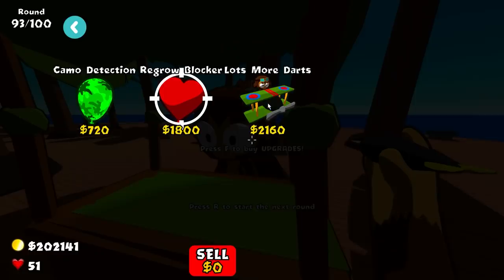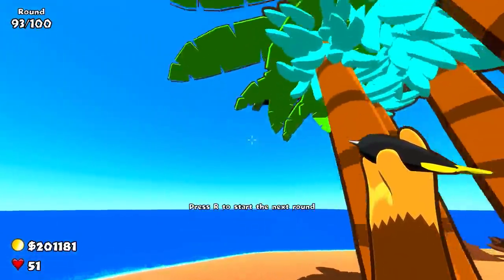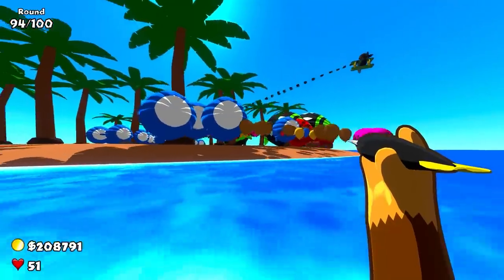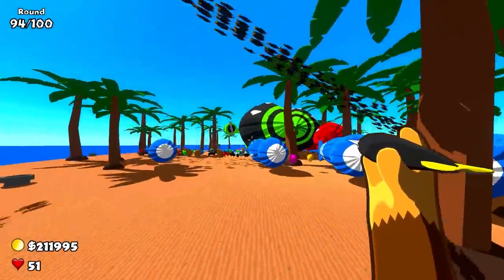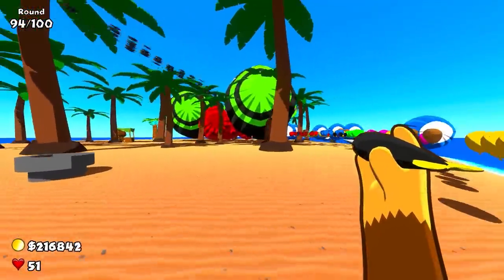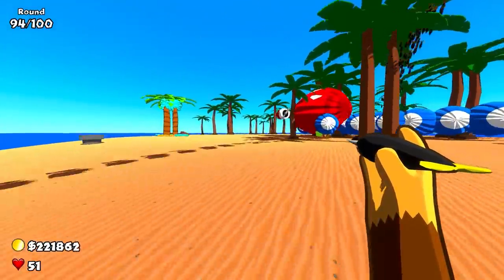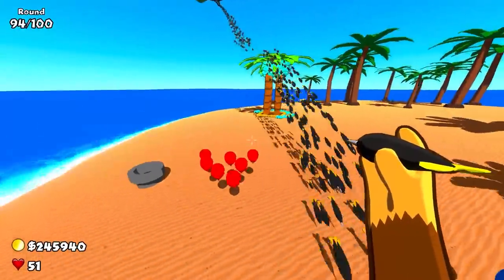We haven't gone for the Monkey Ace yet. If we just go for the Lots More Darts upgrade — is the actual Ace flying around in the sky going to shoot hypersonic darts? It does! That is so awesome! We basically don't have to do anything. This Ace is absolutely shredding everything with hypersonic darts, and we haven't even got the Spectre yet. My Dark Monkey is terrible but we don't even need it, because this Ace — which isn't even the Spectre — is just going to take care of everything by itself. This Ace actually dealt with round 94, one of the hardest Bloon rounds in Bloons FPS.